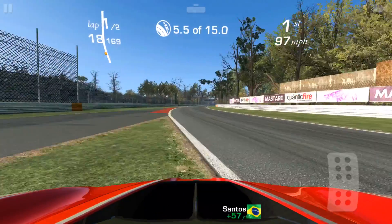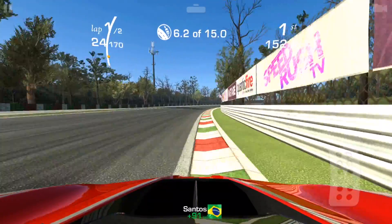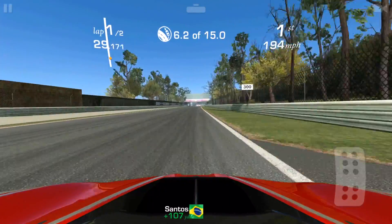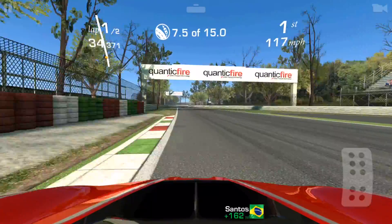So getting to first place is no problem. If you have a little bit of breathing room between you and the second place car, go off track as much as possible so that you can finish quicker. There I go again — I cut a few corners to go off track.